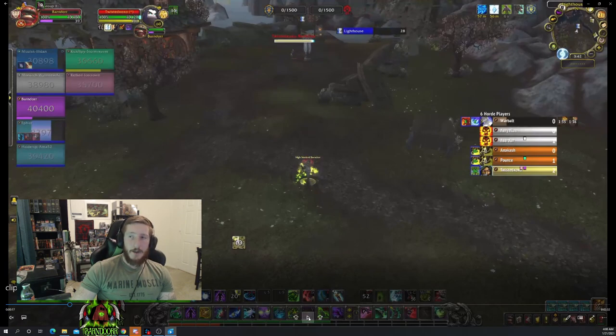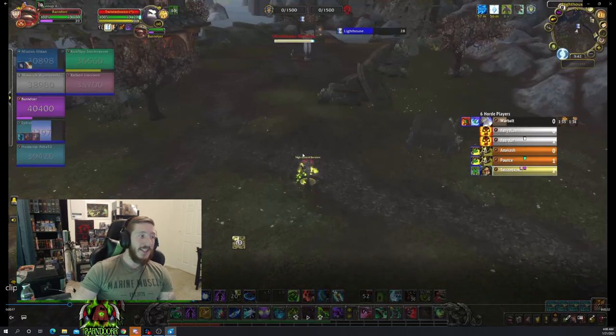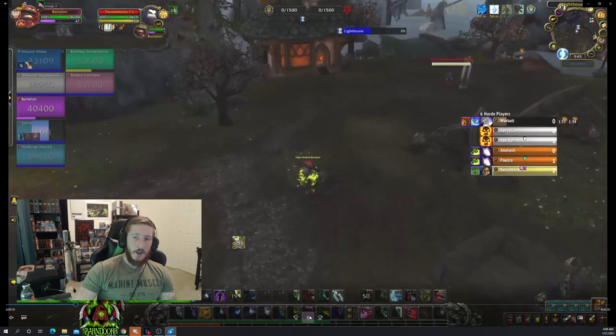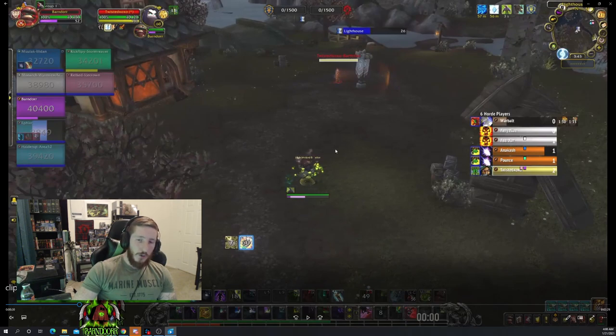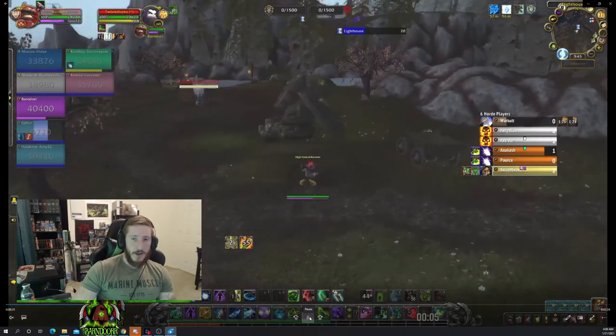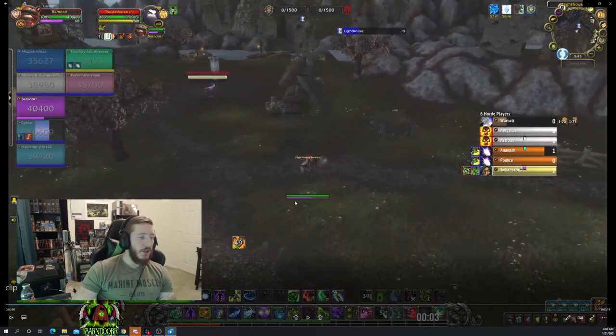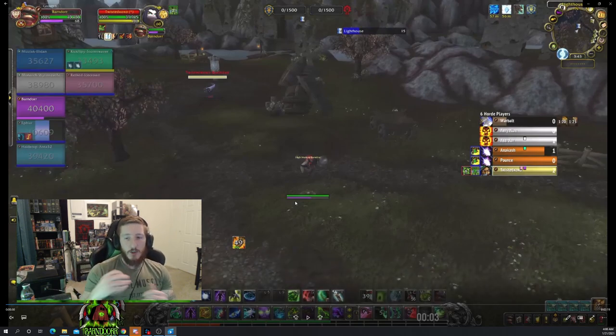He thinks you're AFK and he's trying to cap without sapping you, without blind, without opening on you at all. He wants to draw you in so he can get a sap on you while you're right next to the flag. So you've got to come into that Goldilocks zone — not too close, not too far. You can still land something on him, but he is not going to be able to step-sap you. Run in, hit him with something, run out. You do not want to get lured into the flag.